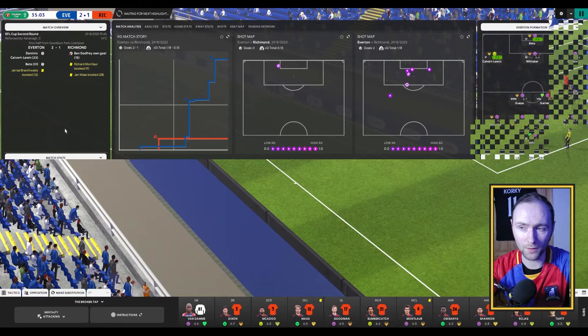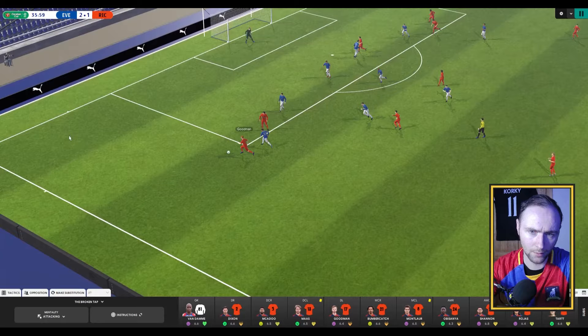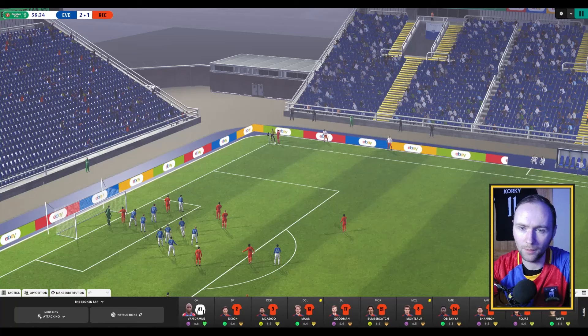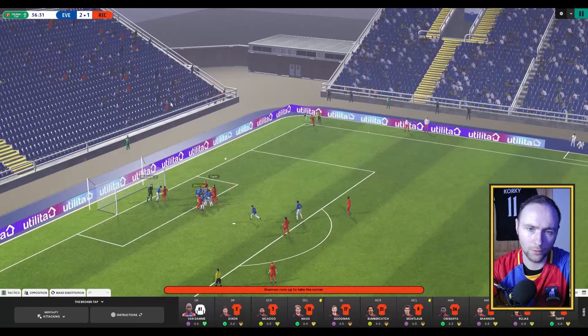Looking to get on the attack. Somebody sends it across to Jeff Goodman, he gets past his man, gets the ball back across. Sam Obesanya is one on one with the keeper — and the keeper sees it. We were looking for Sam to absolutely drill that in the bottom corner. Shannon is up in the corner, finds Jamie Tartt, but he heads it over the crossbar.